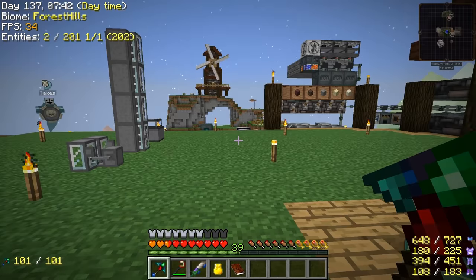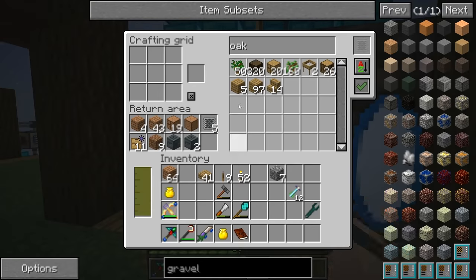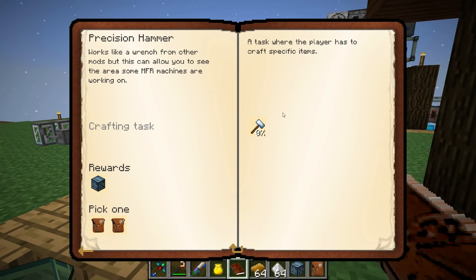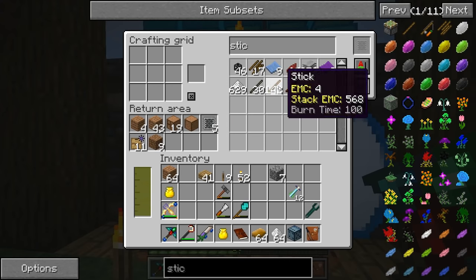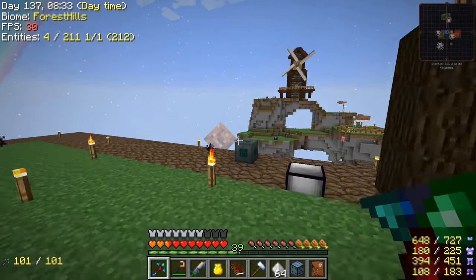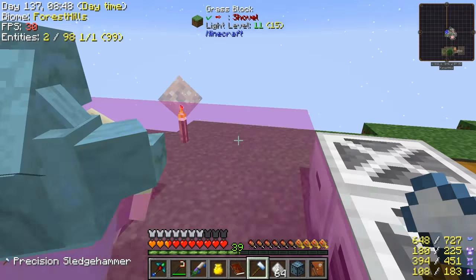Oh man - there's actually a quest line zeta for MineFactory Reloaded stuff so we've been doing all this but I haven't been running through this quest line. Our chests are jammed again - darn it. Let's do this real quick - raw plastic, easy. We need to make a precision sledgehammer - just plastic and sticks, super easy. I think you use this to check out the range of a machine in MineFactory Reloaded - I've never actually done that before.